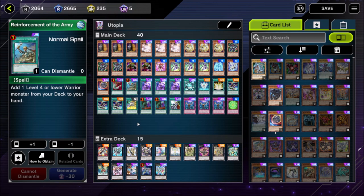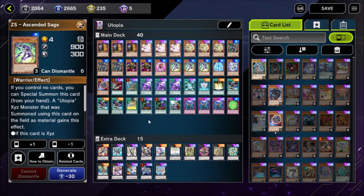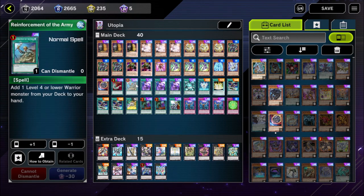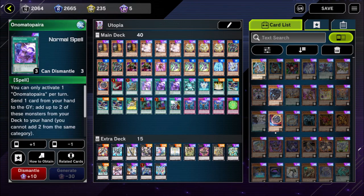We play a single copy of Reinforcement of the Army. It searches for any Level 4 or lower warrior — it can get Astral Topia, or Ascended Sage if something has gone wrong, or Onomatopoeia or Zubaba Bancho. It's very flexible and you almost always want to play this first on your turn, because the opponent is very likely to activate their Ash Blossom and Joy of Spring to negate it since it's a direct search. If they use Ash Blossom here, you're set up to activate Onomatopera — one of the main reasons we play this deck — without interruption.